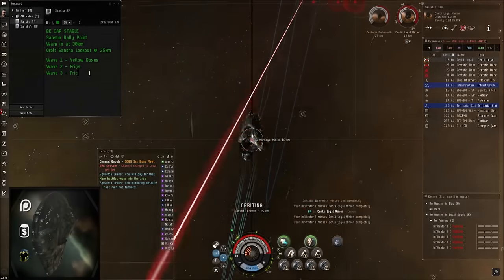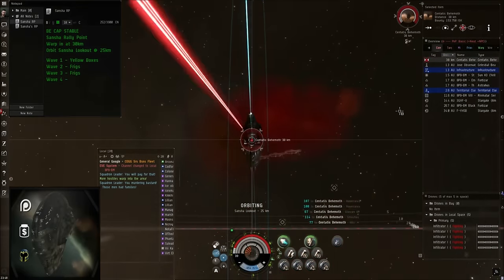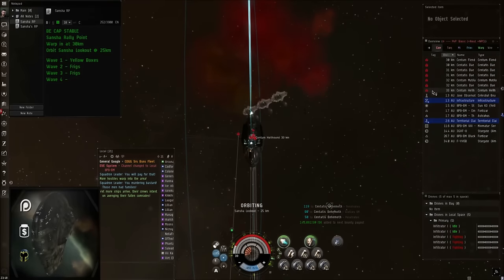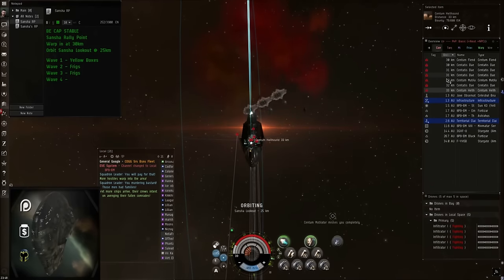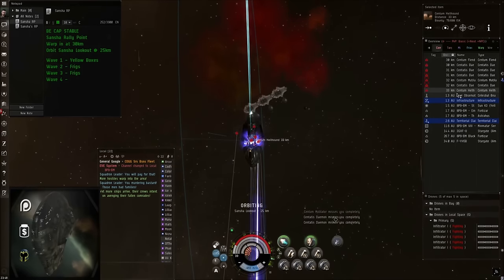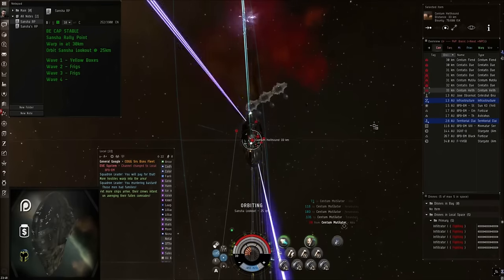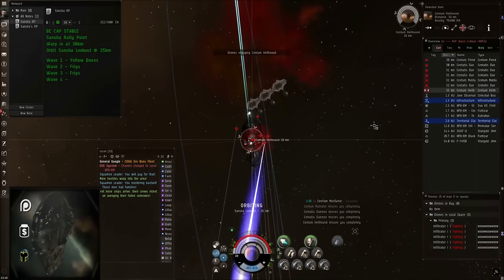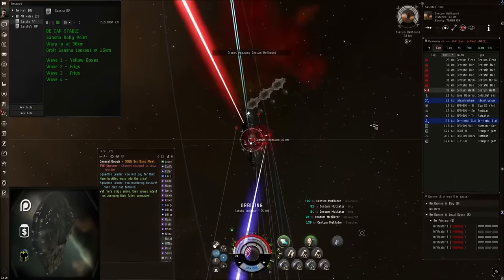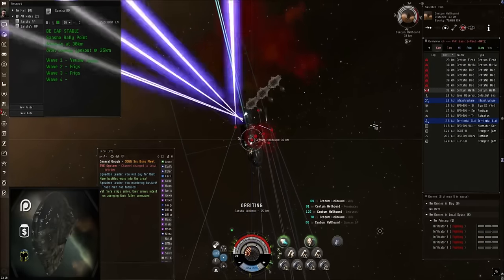Wave 4 is up. This should be the most significant wave — there's a lot of battlecruisers and cruisers on this one. We want to primary the hellhounds and torturers, as they could do the most damage, but the wave itself is pretty straightforward. The site is all just orbit and AFK. We'll have these spin and we'll see you on the next wave, which I believe is the final wave.